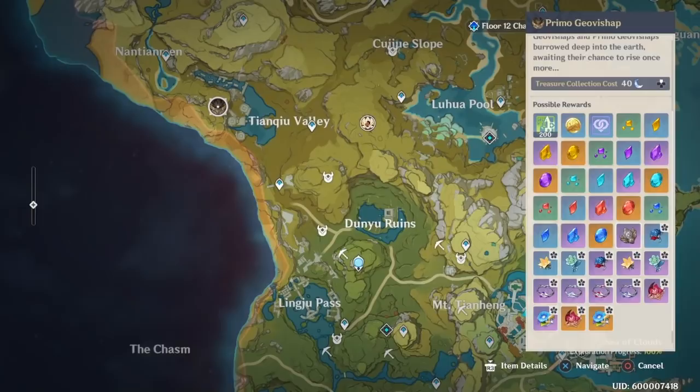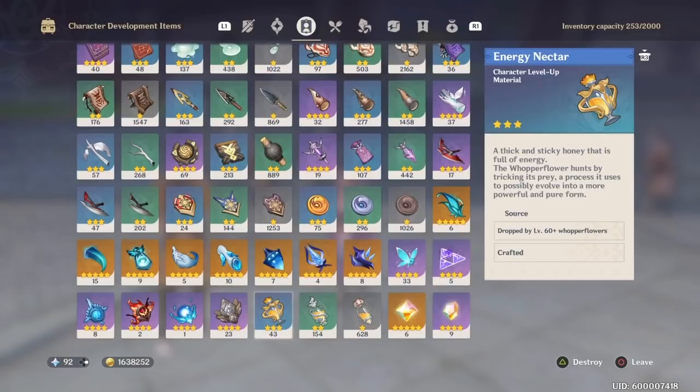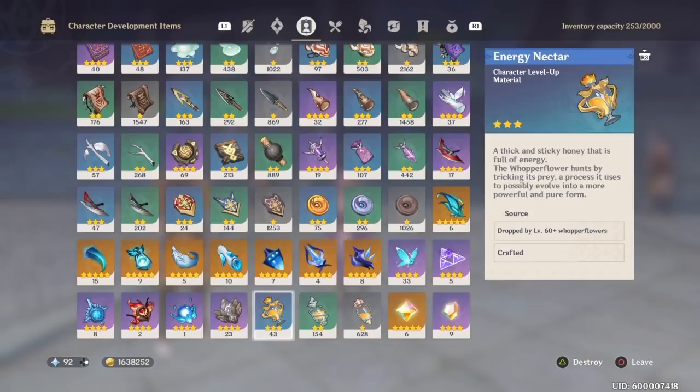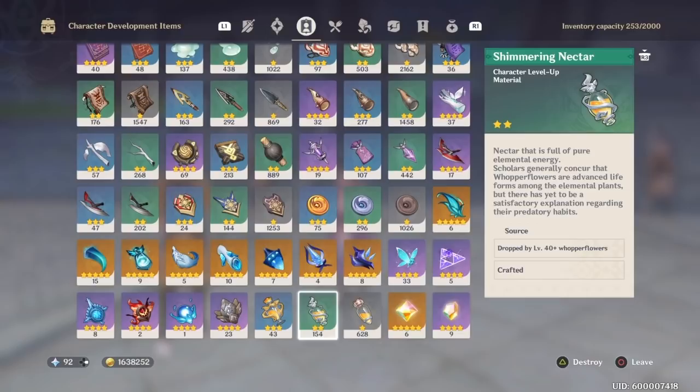The next thing she's going to want is Whopper Flower Nectar — and as you could have guessed by the name, you get it from Whopper Flowers. For completely maxed out talents and everything, she's going to want 129 3-star Whopper Flower Nectar, 96 2-star Whopper Flower Nectar, and 36 1-star Whopper Flower Nectar.